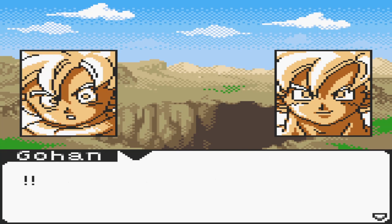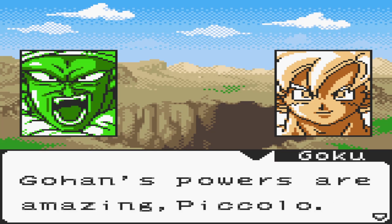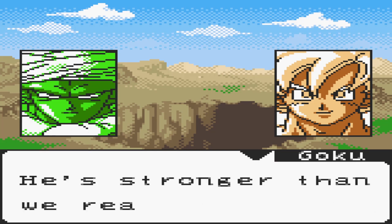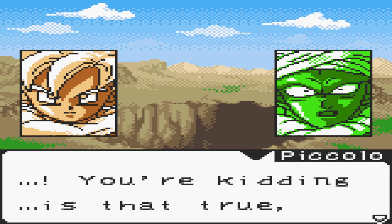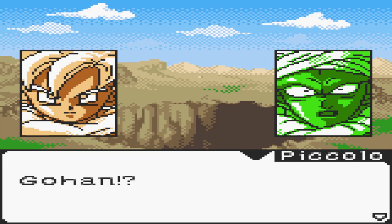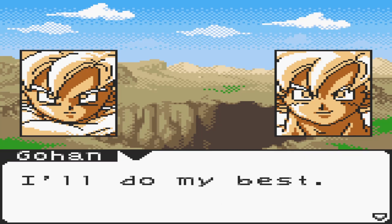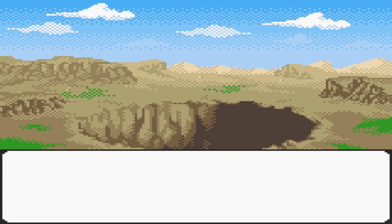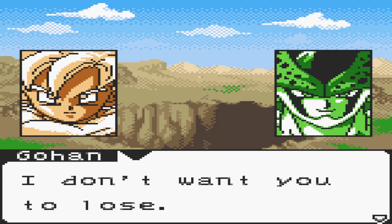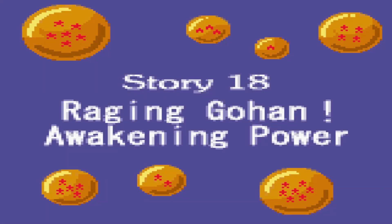Can I select the next challenger? 'Are you serious? When I fought you a while back I realized that I know only one person who beat you — so much stronger than me.' Fine, so who's the next challenger? It's her — your turn Gohan. What was up with that Hercule sentence? That was just out of left field. Goku — are you trying to kill your own son? Gohan's powers are amazing, Piccolo — he's stronger than we realize. Do it Gohan, fight for peace, and you want to be a scientist someday right? Gohan and Cell's battle for the earth began. Story 18: Raging Gohan — Awakening Power.